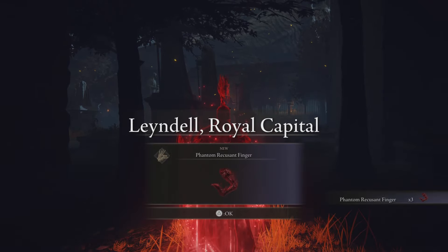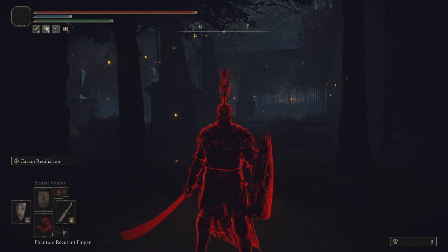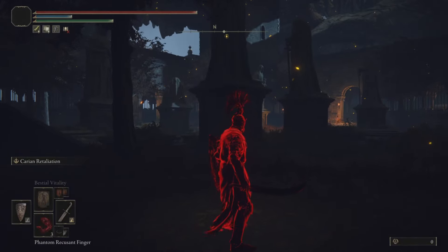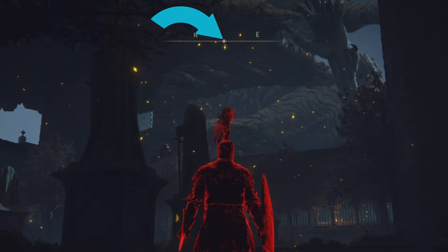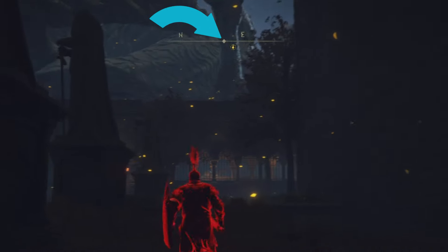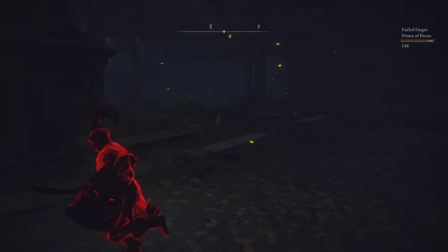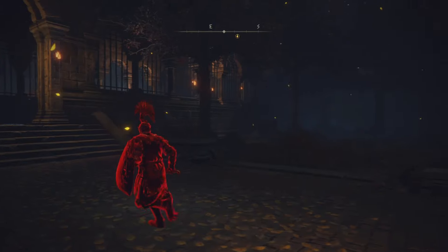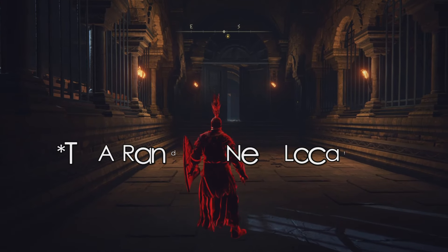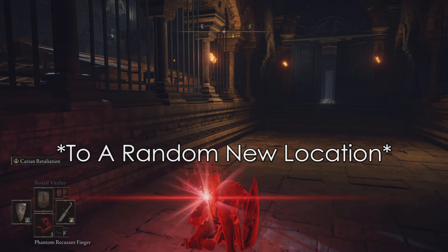Now we know how to get our Bloody Fingers and how to use them. During an invasion itself there are two quick things to note. First, at the top of the screen is a compass with a little golden circle indicating the direction of your target, the host — it disappears when you're within close range. Second, you have the Phantom Recusant Finger or Phantom Bloody Finger, which you can use up to three times in an invasion to teleport to a different location on the map and potentially gain an advantage.